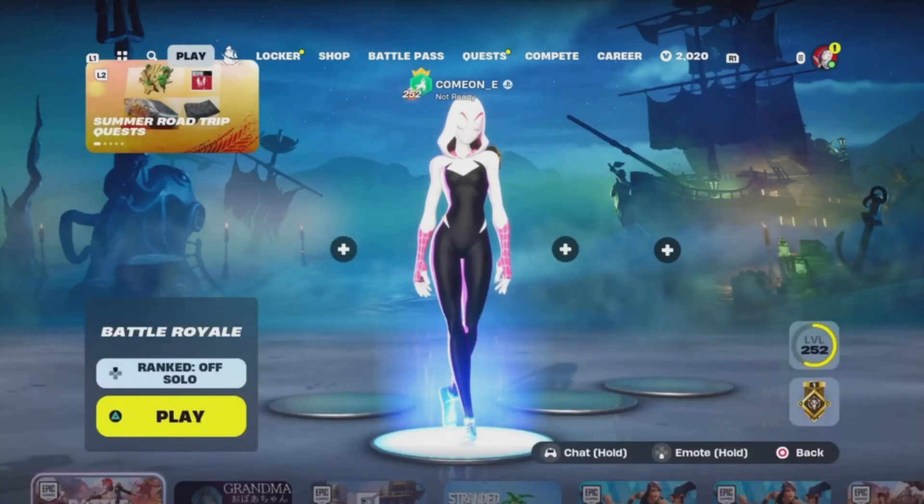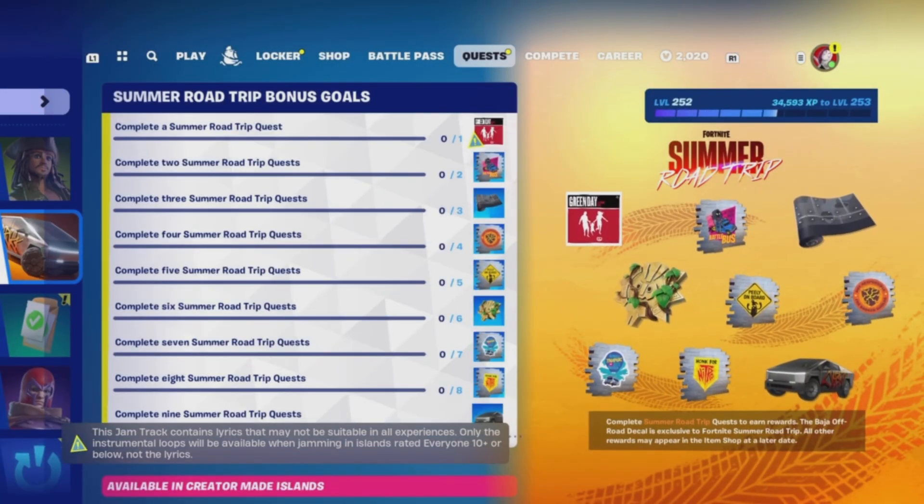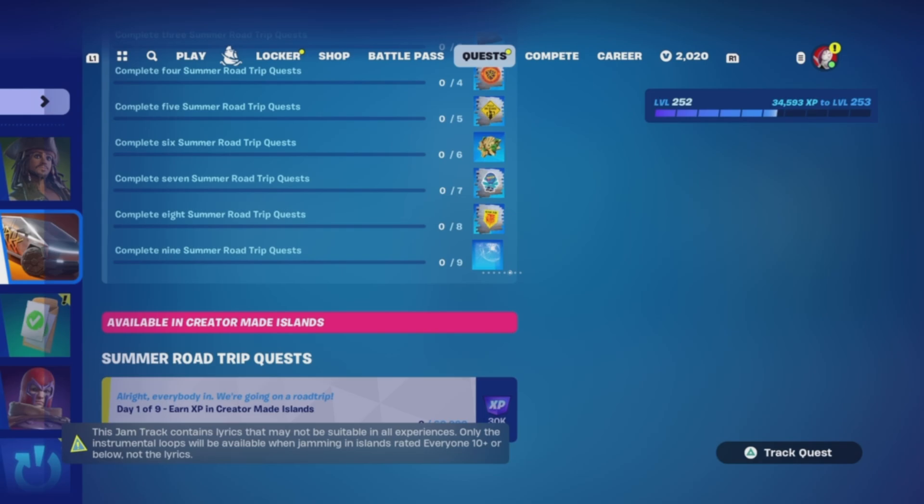So that is cool. We're going to go ahead and view the quests. All the quests — it says complete a summer trip quest, and the first thing you get is... I don't know what that thing even is, but you have to just look down there — it says day one of nine: earn XP on creator-made islands.